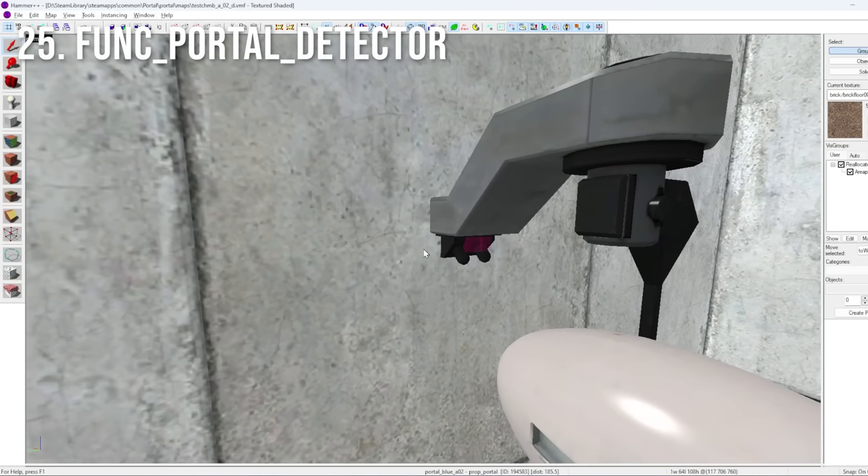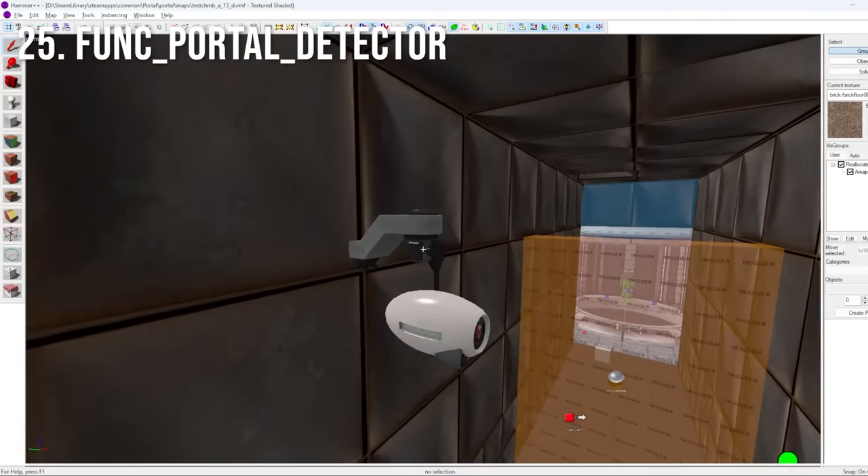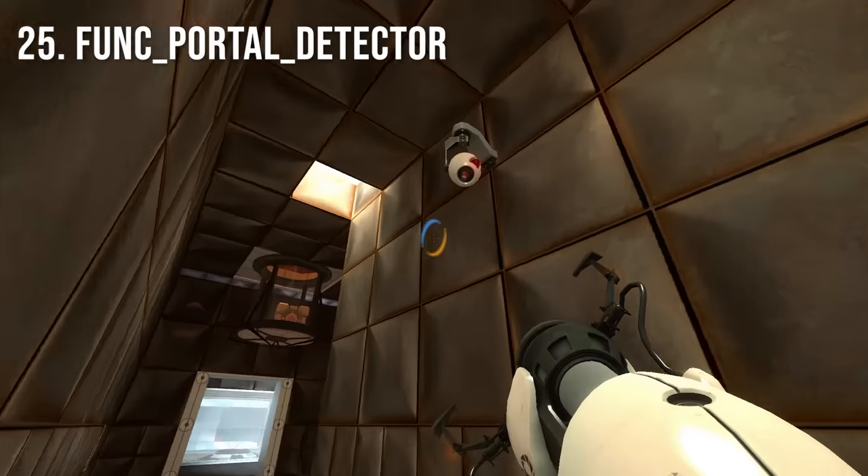Cameras that are attached to walls have to be explicitly told to fall off when a portal is placed behind them, using a funk portal detector. Cameras placed on metal walls don't have this trigger and will not fall off when a portal is placed behind them.